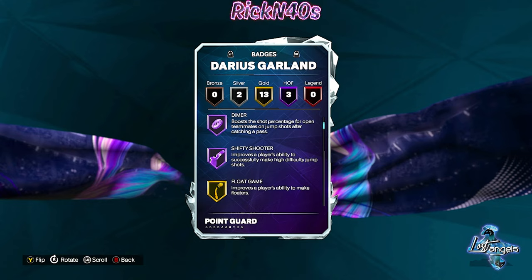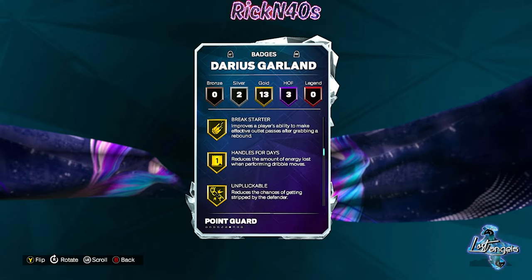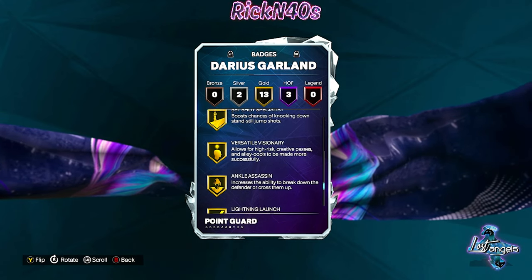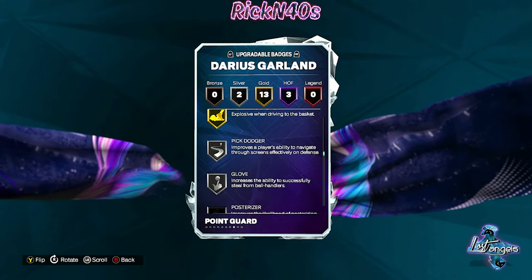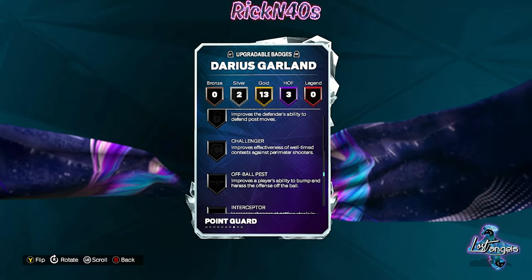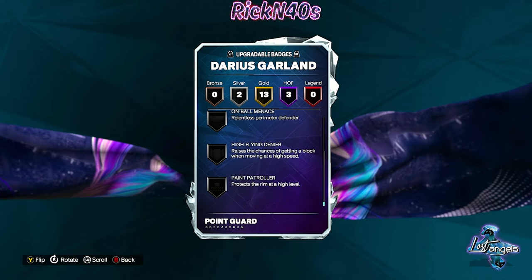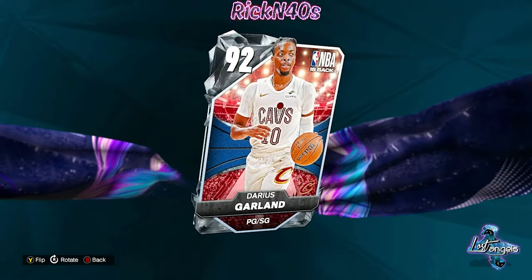With a 94 speed — 94 in just about everything — if you badge this card up he's going to be able to wiggle his way to the spots you need. He already has Hall of Fame Shifty Shooter, Dimer, Dead Eye, Flow Game, Limitless, Bailout, Break Starter, Handles for Days, Unpluckable, Layup Mix, Master Physical Finisher, Mini Marksman, Set Shot Specialist, Versatile Visionary, Ankle Assassin, Lightning Launch — gold Pick Dodger and Glove on silver and no bronze badges. The sleeper is going to be Darius Garland.